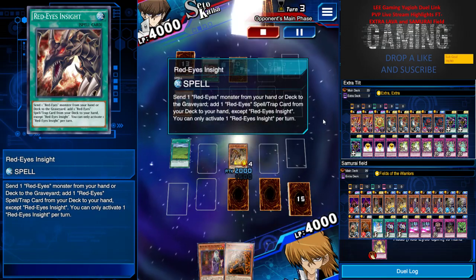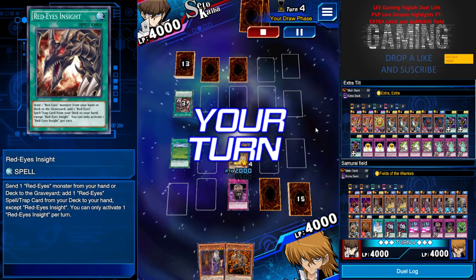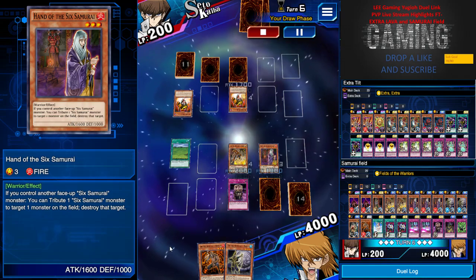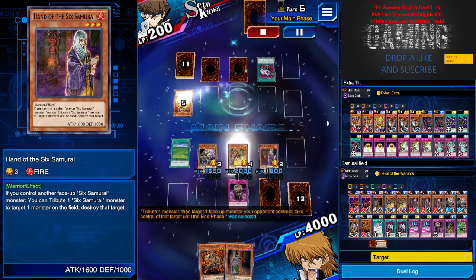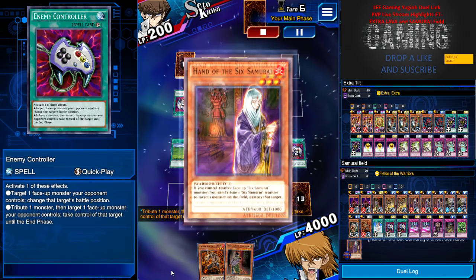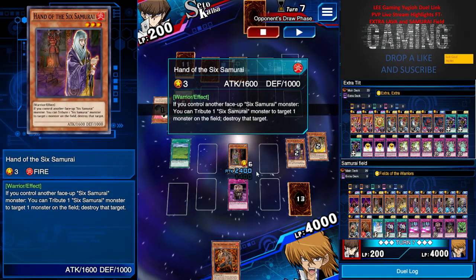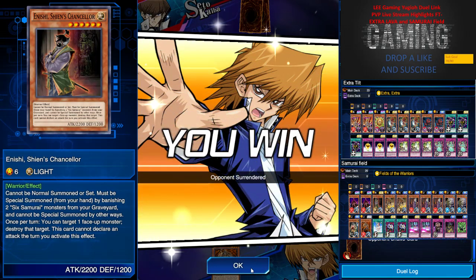I can easily knock down the back row with my Xingzhenhu - I'm safe, definitely. I summon Hand of Six Samurai and give him some attack. He's just trying his best to get Red-Eye Zombie to the field. I use Yachin to destroy his face-down card, he does a tribute but I have Econ as well, so it's time for the OTK. I do Hand of Six Samurai effect, tribute one card, destroy the card, bring up Chancellor - and he did not get any good cards so he surrendered.